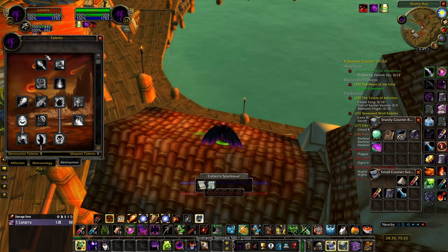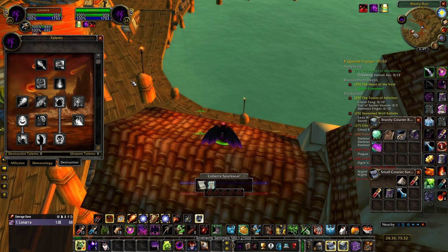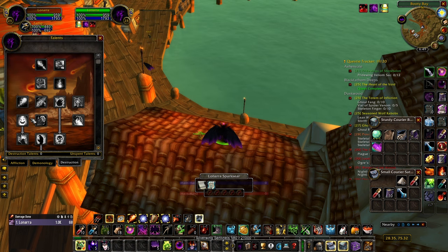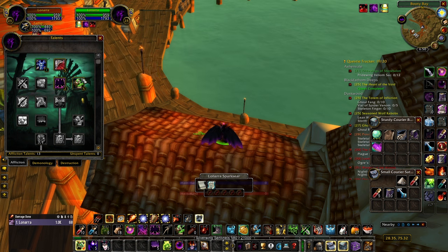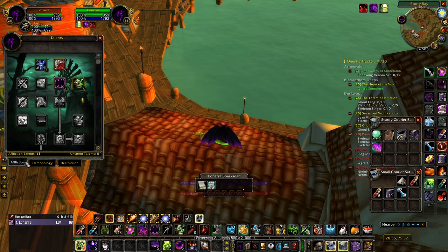There is an argument for Improved Shadow Bolt - it makes your Shadow Cleave critical strikes increase shadow damage dealt to your target by 4% per point for 12 seconds, effectively buffing your Corruption and Curse of Agony. And if you're running the Everlasting Affliction build, you will be using Shadow Cleave. But I think it's too much of an investment. You'd have to drop points in Demonic Embrace or Improved Drain Life. The damage increase is fairly negligible and gives you no survivability, so I would not recommend it - but it is an option.